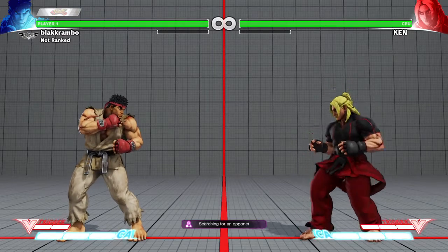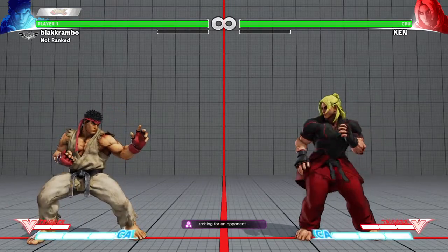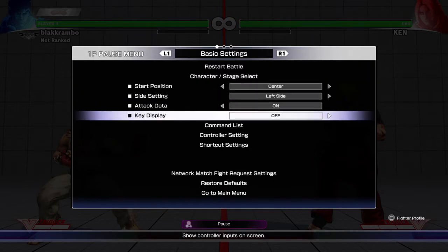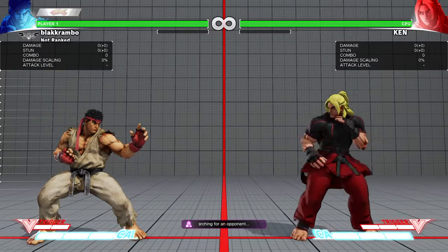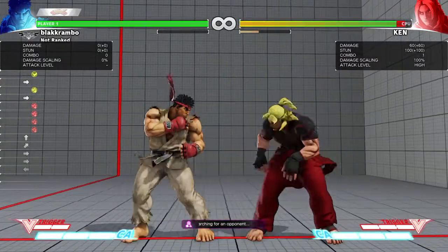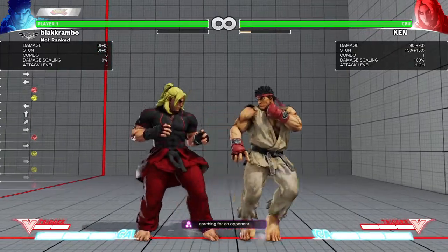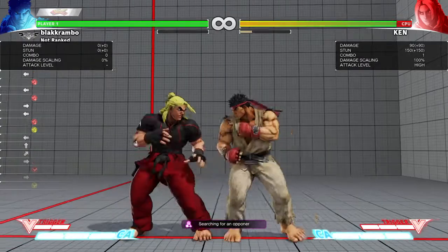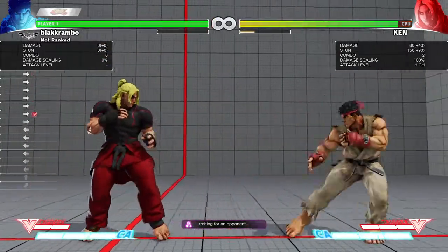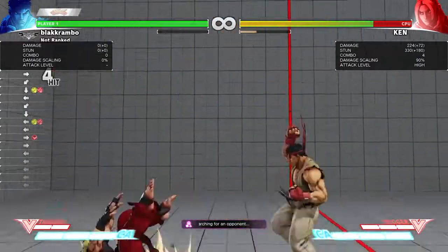One thing I hate — it doesn't save your settings when you want to have your attack mode set up. Now in training mode, there are no close normals, which kind of screws you up. Back in the day you used to go like this and it would cancel, but now that doesn't cancel. The axe kick — you have to hold back to do it now, and it does two hits. The good thing is it still combos, which it didn't at first on Ultra Street Fighter 4.